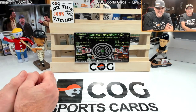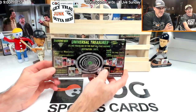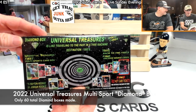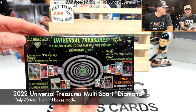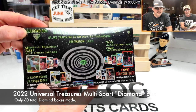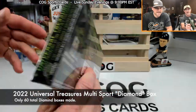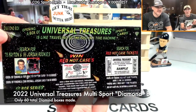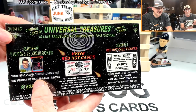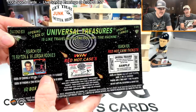Welcome to another Cog Sports Cards video. I'm Snake, Rusty, Nuts here, and we've got a pretty big box. This is the Universal Treasures 2022 multi-sport Diamond box, which gives you a chance at a Walter Payton rookie, a Jordan rookie, and a red hot case ticket. There are only 60 boxes total, so you have a 1 in 60 chance of finding either one of those.